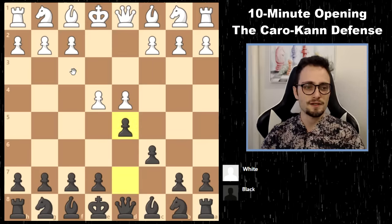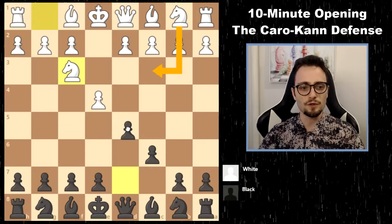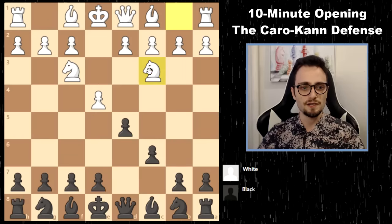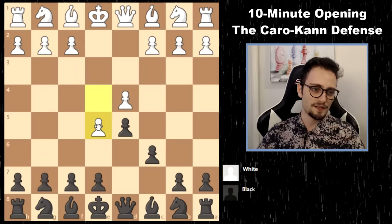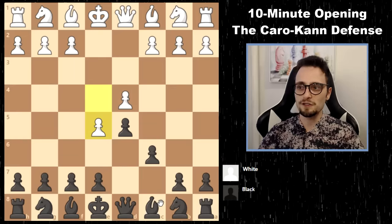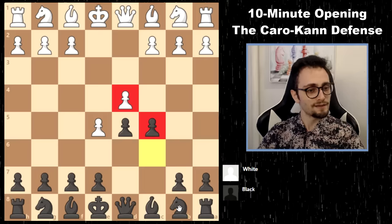Much more so than beginners. If white starts out with a knight move, all of the same stuff applies — there could be the advanced, there could be the captures. If they play something like this, just take and go knight f6 or bishop f5 — it's all the same. Now let's look at the advanced variation. There are two ways to play it.